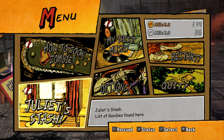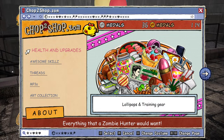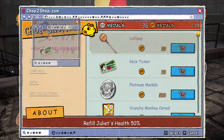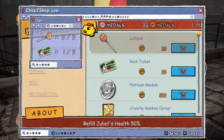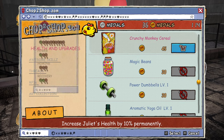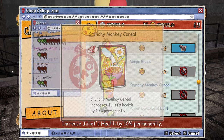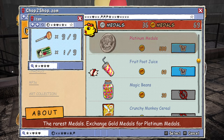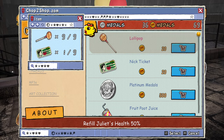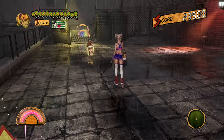Alright, let's jump back into it. Let's check out the shop real quick. I don't have a ton of medals, but I have something at least. Crunchy Monkey Cereal for more health. Honestly, I might do it, actually. Fruit Poot Juice increases her health again. I think I'll save it for now, probably.